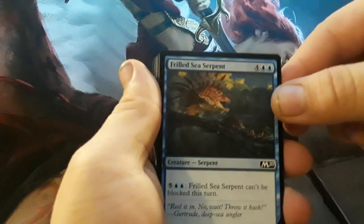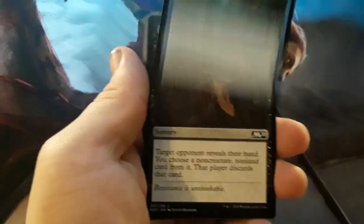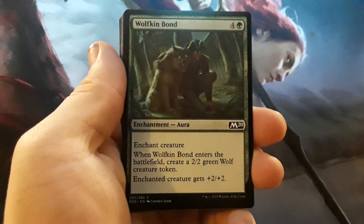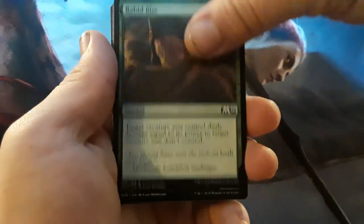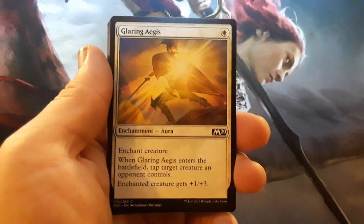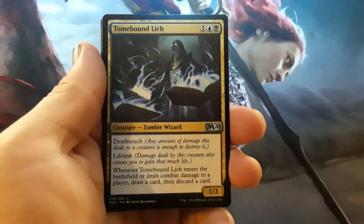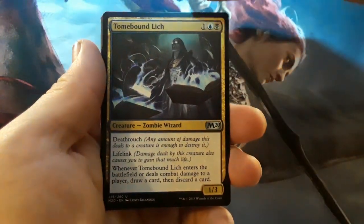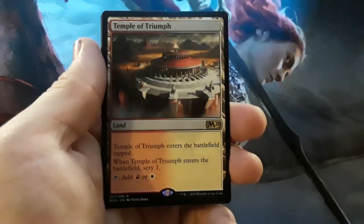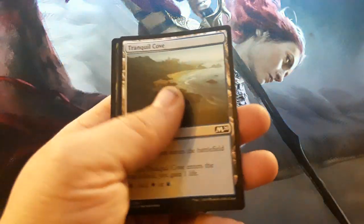On the second one, we have Frilled Sea Serpent, Reckless Airstrike, Inspiring Captain, Moat Piranhas, Dress, Wolfkin Bond, Rabid Bite, Sorcerer of the Fang, Unsummon, Glaring Aegis, Creeping Trailblazer, Portal of Sanctuary, Tombbound Lich — sorry, it took me a moment to read that. Temple of Triumph. And Tranquil Cove.